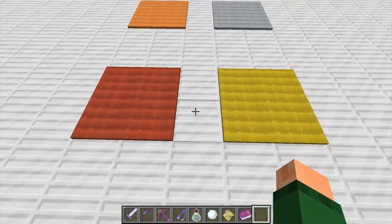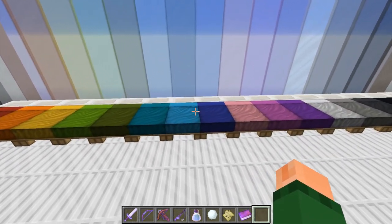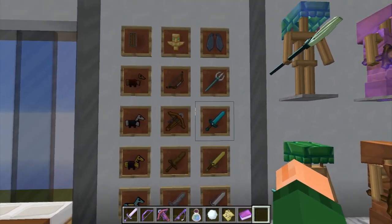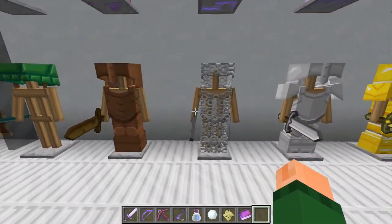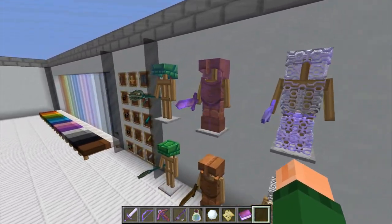And then we've got all the carpets. Beautiful carpets — look at that. I like it. Now on to the gallery of all the colored beds right there, and all the colored glass panes. All of the armors and weapons — look at that. And then the regular armors and swords with the enchanted armors and swords. Beautiful.